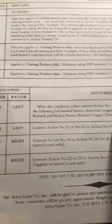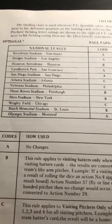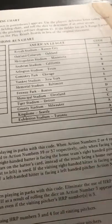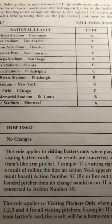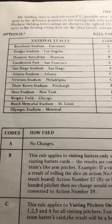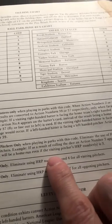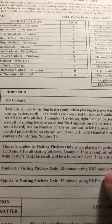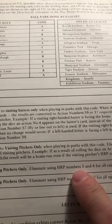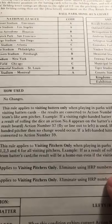This is a 1978 season game, and there are ballpark effects based on home runs — just one small chart. Let's look at Busch Stadium since that's what I'm playing in right now. Busch Stadium is rated B. This rule applies to visiting batters only when playing in a park with this code — any result of two or four on the batter's card, which are home runs, are converted to actions 39 and 37. So when facing the home team's pitcher, a righty-righty two or four turns into a 39 or 37. That's the simple stadium effects.